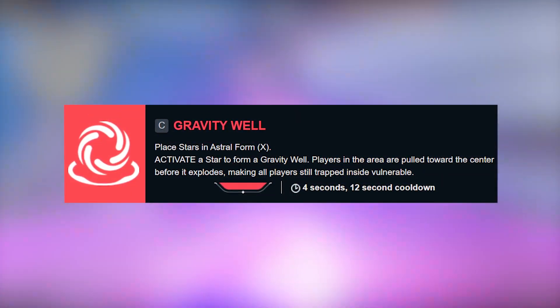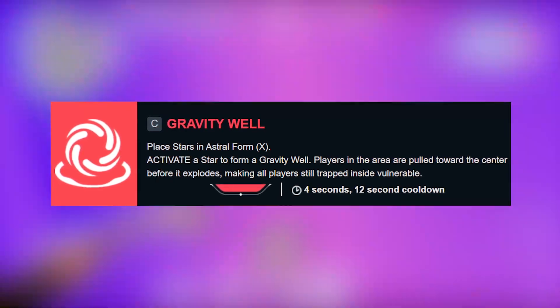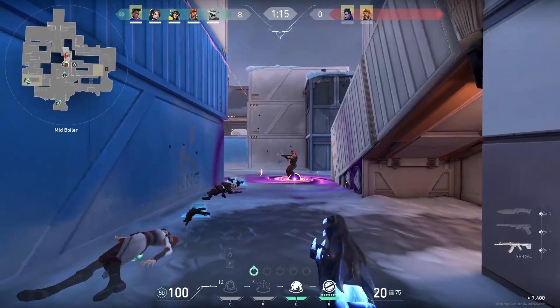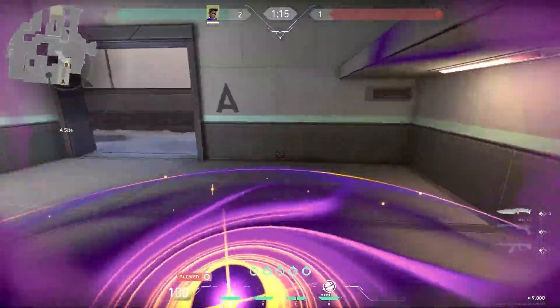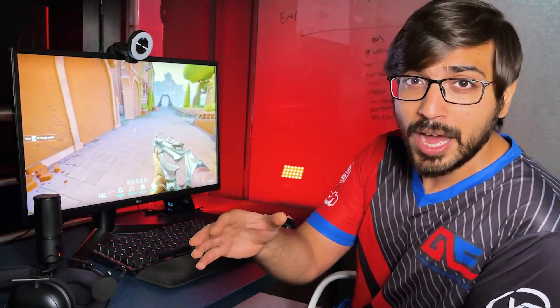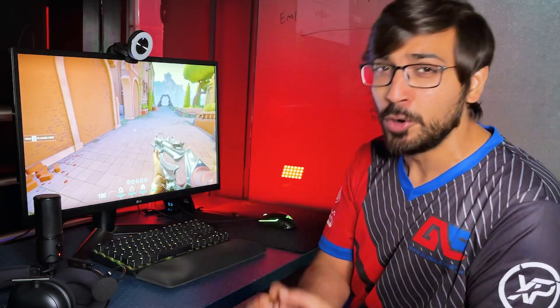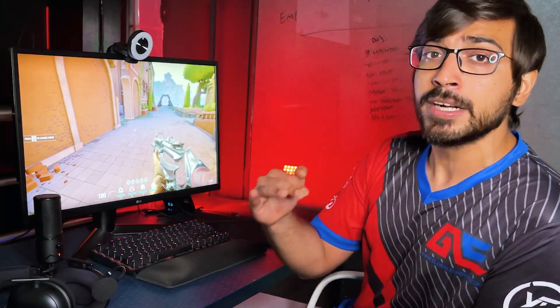The first skill is Gravity Well. When you place a star and explode it with Gravity Well, it will pull any enemy or teammate caught in the explosion toward the center and restrict their movement. For example, if five enemies are rushing through a passage and you've exploded a star there, all five will be pulled to the center. I'm very excited to see how this skill changes competitive play.